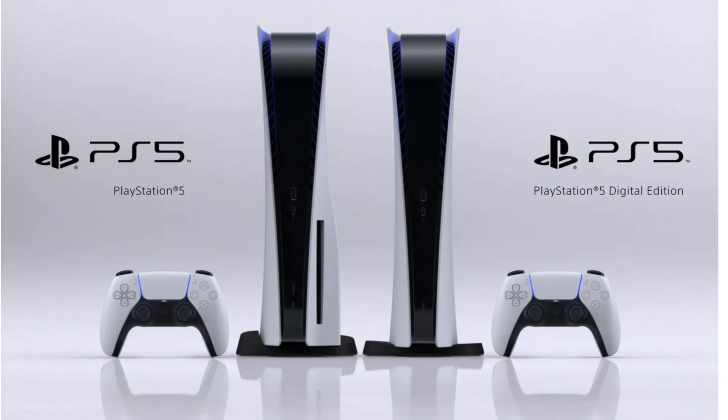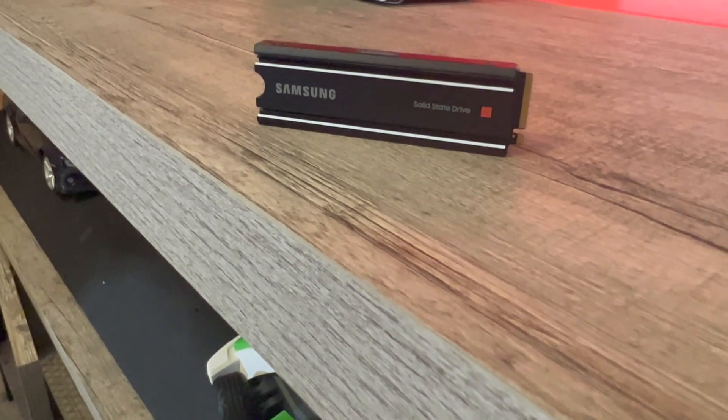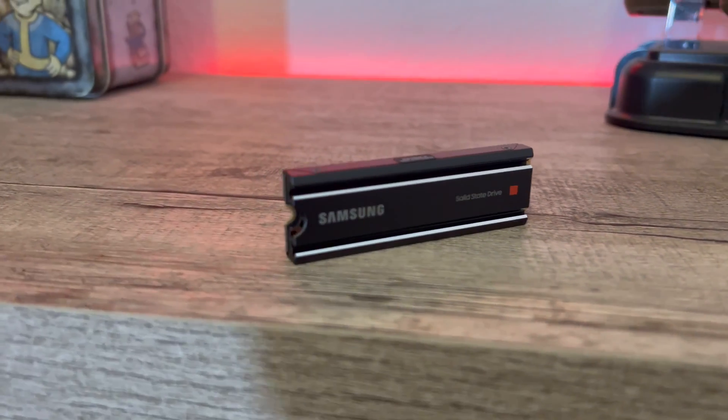With the PlayStation, you have some awesome options. Crucial, in my opinion, is the most budget-friendly version — most bang for the buck. The only con is you have to provide your own external heatsink. The other overkill option is the Samsung 980 Pro. It has a heatsink included, so you don't have to fiddle with that. It's optimized for gaming performance.